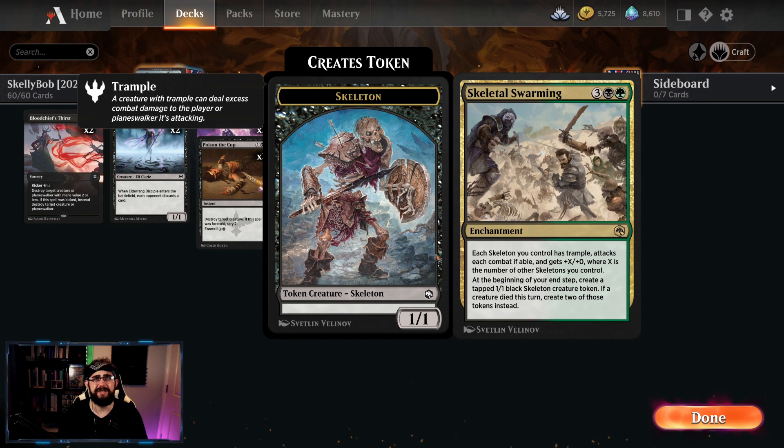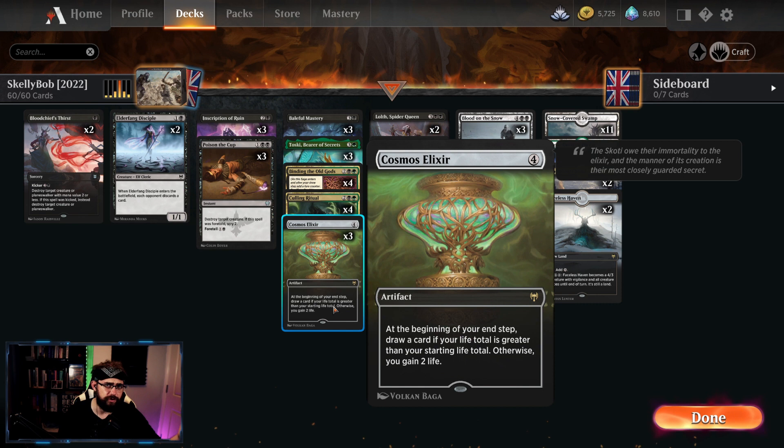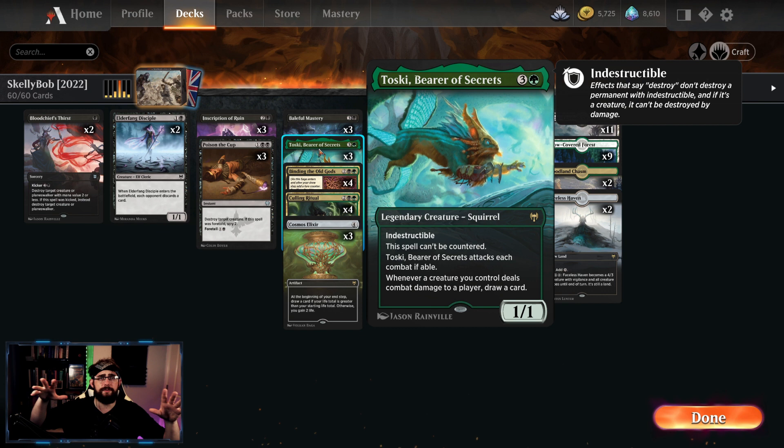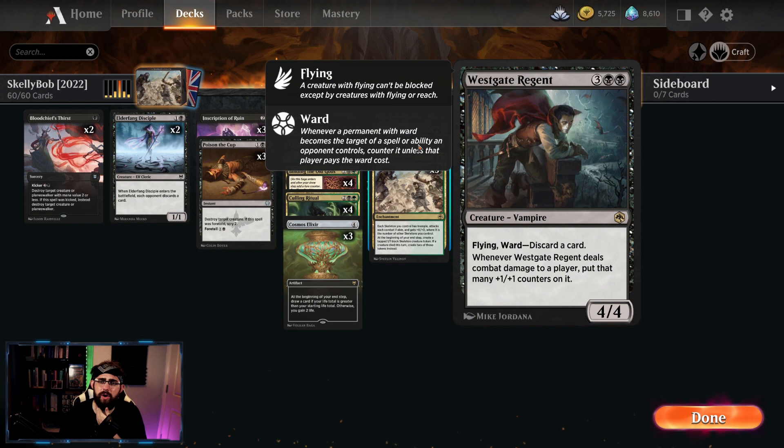You ideally want to get one of these Skeletal Swarmings down — at the beginning of your end step you make a 1/1 black Skeleton creature token, and if a creature died this turn you create two of those instead. Each creature you control has trample, attacks each combat if able, and gets +X/+0 where X is the number of Skeletons you control. Amalgamating those skeletons is absolutely key. We also care a lot about card draw — three copies of the Cosmos Elixir gains you life and at 22 life starts drawing you cards at your end step.